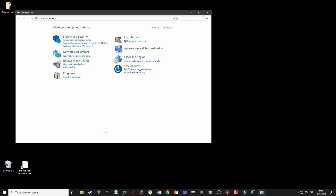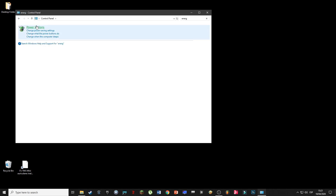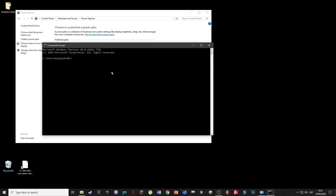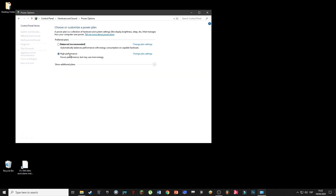We're going to go to the energy plans and you're going to see that I am using the high performance mode, but I'm going to show you how to enable the ultimate performance mode. We will open the CMD, paste and enter this code. Then refresh it and we will be able to use the ultimate performance mode. We just click it and use it.